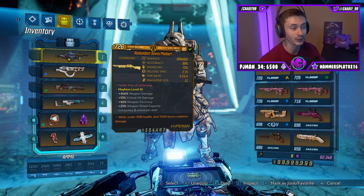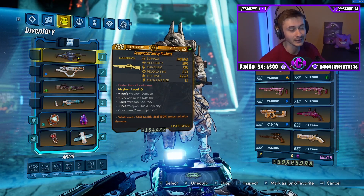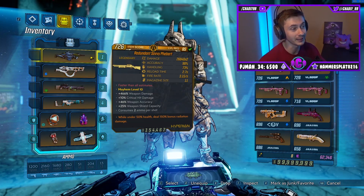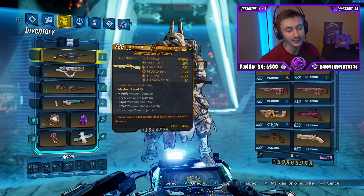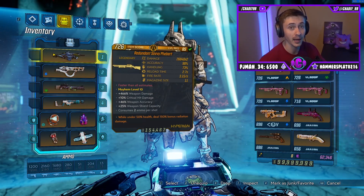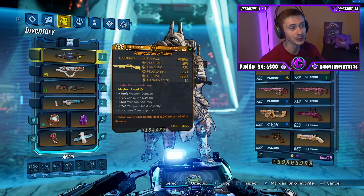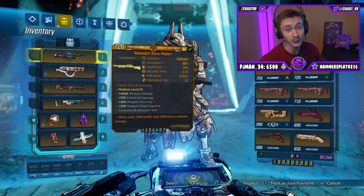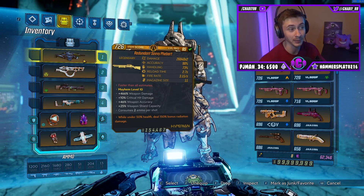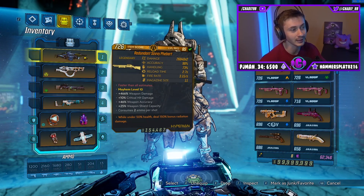The shotgun we're talking about today is the Fabert. You can get it from Wick and Wardy in Lectra City, so that's where you need to go. This Hyperion shotgun is like a slug shotgun — it is very accurate and overall does very well in basically all content except for the Guardian Takedown. For mobbing and even True Maliwan Takedown you can make very good use out of it, especially on Fl4k or Zane. Zane can actually three-tap things in True Guardian Takedown, which just shows you the power of Zane right now.